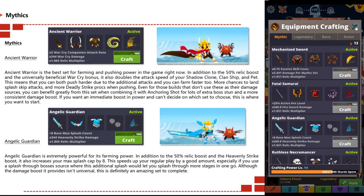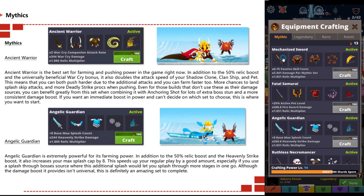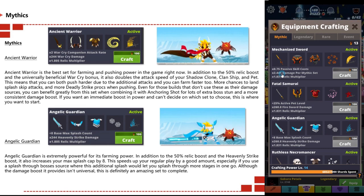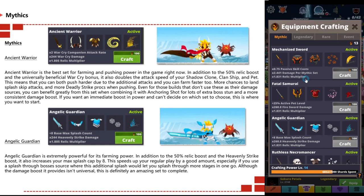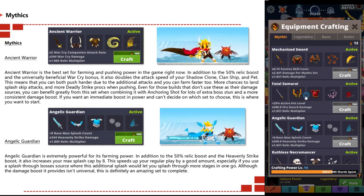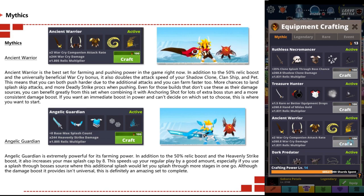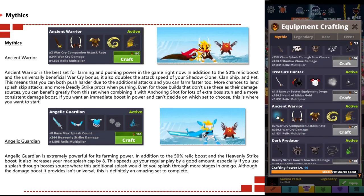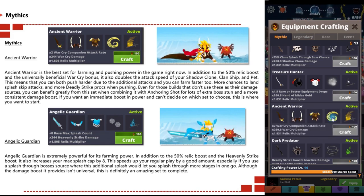Now going through all current mythic sets available as of update 3.1. The first is the Ancient Warrior set, which is best for farming and pushing power. In addition to the 50% relic boost and universal beneficial war cry bonus, it also doubles the attack speed of your shadow clone, clan ship, and pet. This means you can push harder due to additional attacks and also farm faster with more chances to land splash skip attacks and more deadly strike procs.